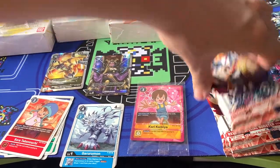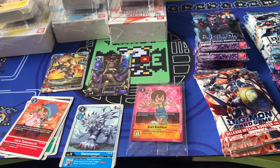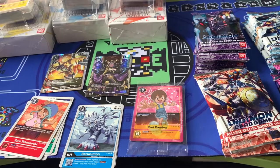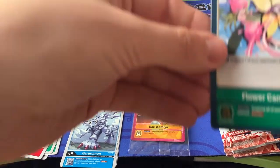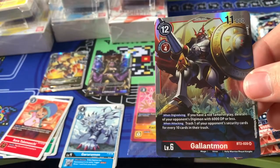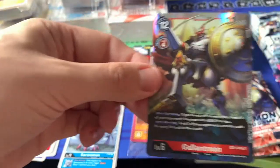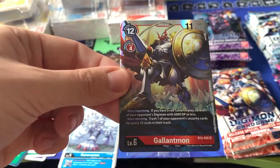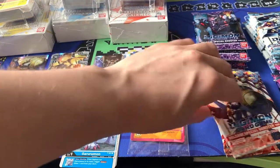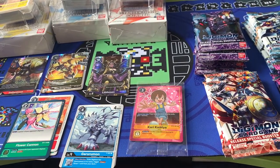But let's start on the packs, shall we? We're looking for Alt-Arts and a very few sets of SRs, like Gallantmon and the secrets — like the Metal Green one. Starting with a Flower Cannon and a Gallantmon on cue. We've almost called this box every time. Starting off well with a card that I need.